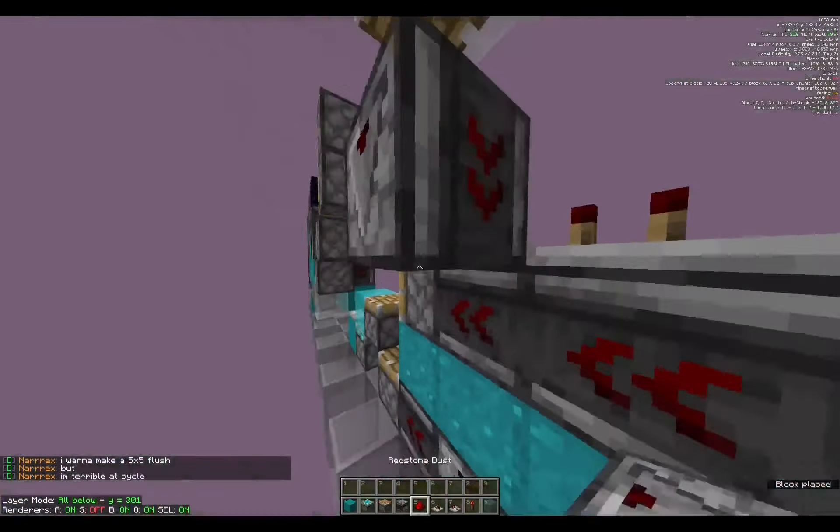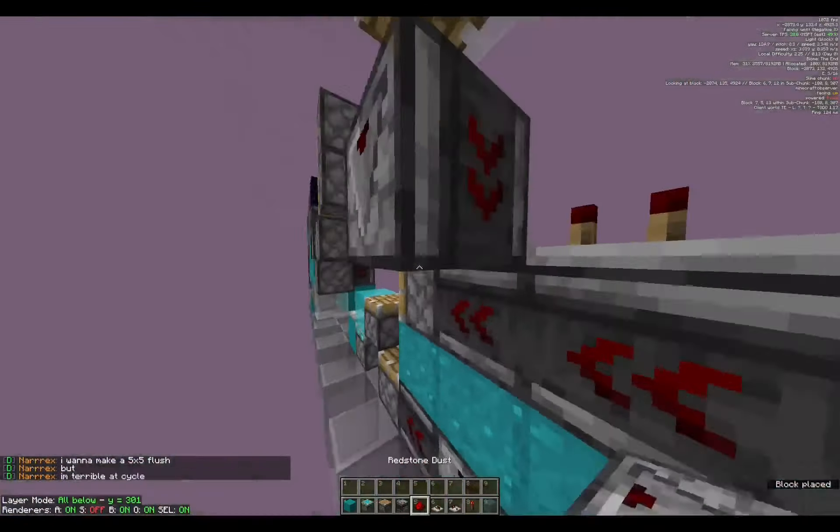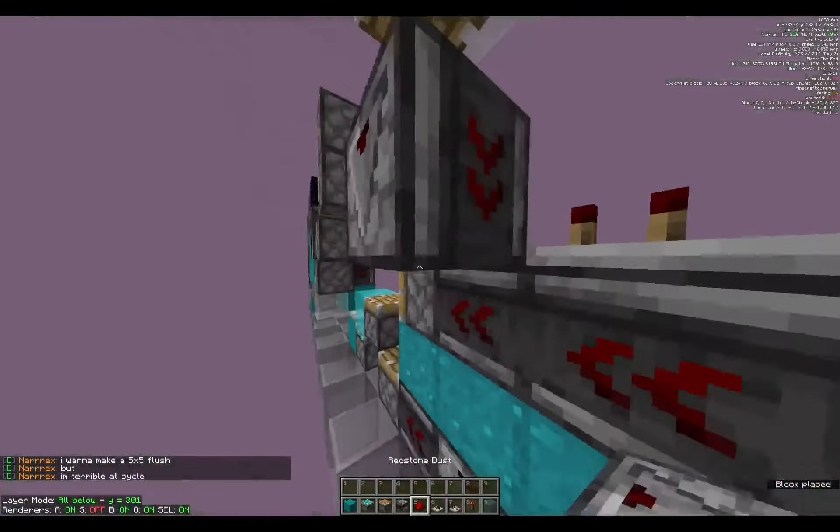Right, so for the controls circuit — before we move on, I just want to say: move this piston one over, that's my bad, totally missed that. You're going to go three blocks over, and then you're going to have your observer, observer, observer across the block, or the side of the block, half a piston, two pistons like so.